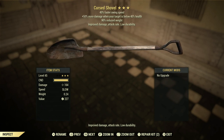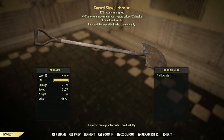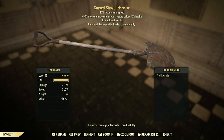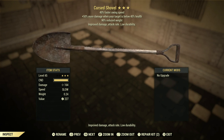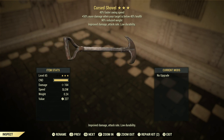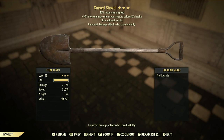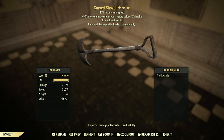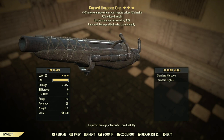The next reward on the list is the Cursed Shovel. This bad boy has a 12% chance of dropping on completion of the event. The perks are 40% faster swing speed, plus 50% more damage when your target is below 40% health — that's Executioner's — and 90% reduced weight. The curse effect is improved damage, attack rate, and low durability. This is a god tier weapon right here.